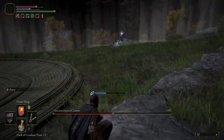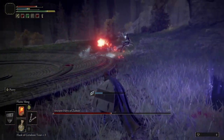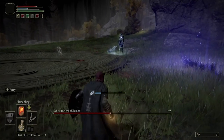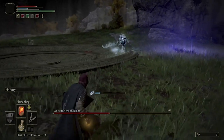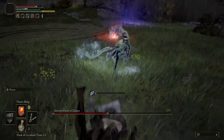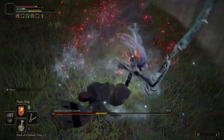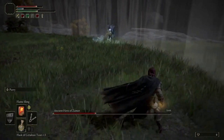Once the second phase activates, Zemur is a much more aggressive enemy to fight. What I recommend in this phase is simply head on over to the wall — the invisible wall on the outside — get Zemur to follow you over there, then set your focus on Zemur and begin to trace your way around the outside wall as Zemur is coming at you.